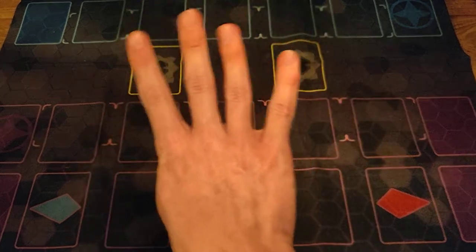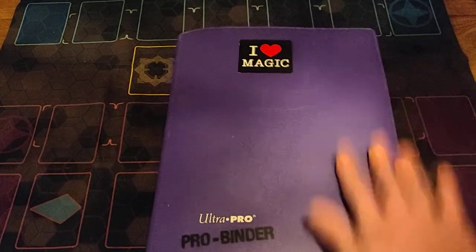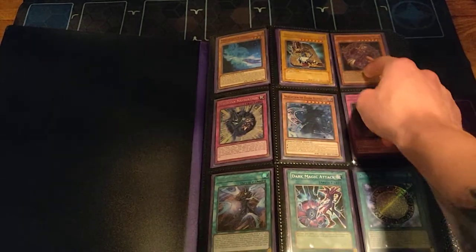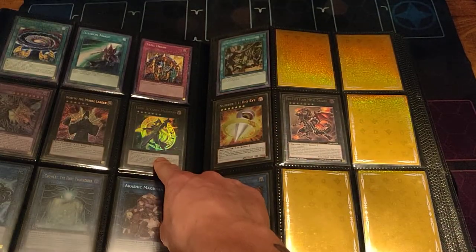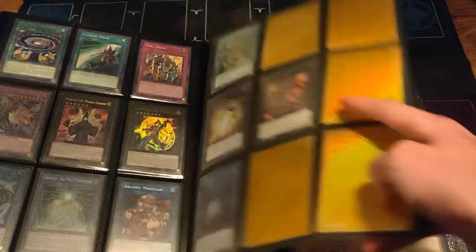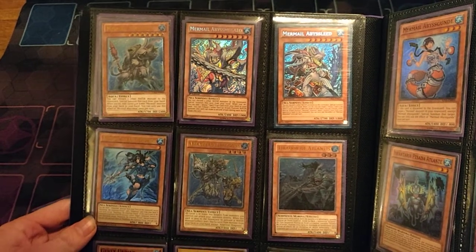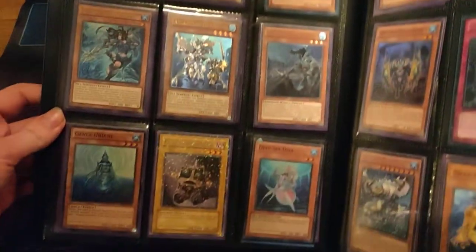Next I have four binders. Starting with two deck material binders — everything here is from an archetype I want to keep. First up: Dark Magicians. Three Dual Terminal Dark Magicians, Shonen Jump Apprentices, nice Dual Terminal Skill Drain, Jump Ebon Illusion, all the cards with the new support, ulti Flare.